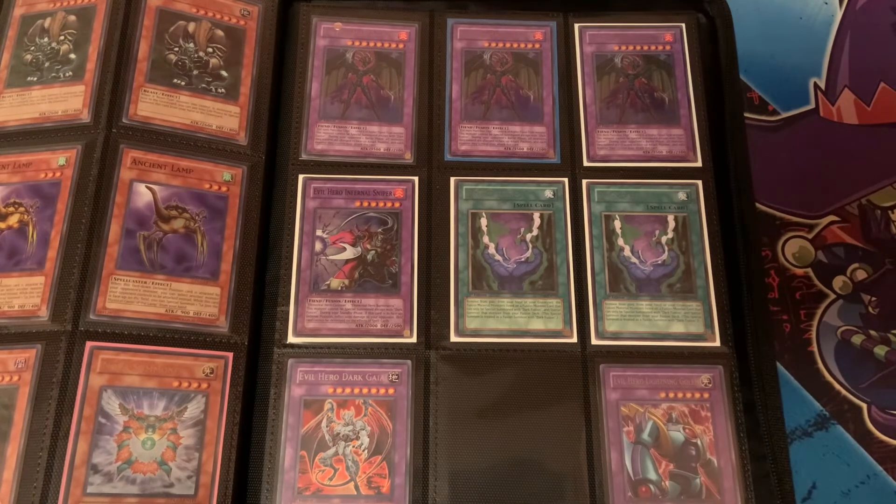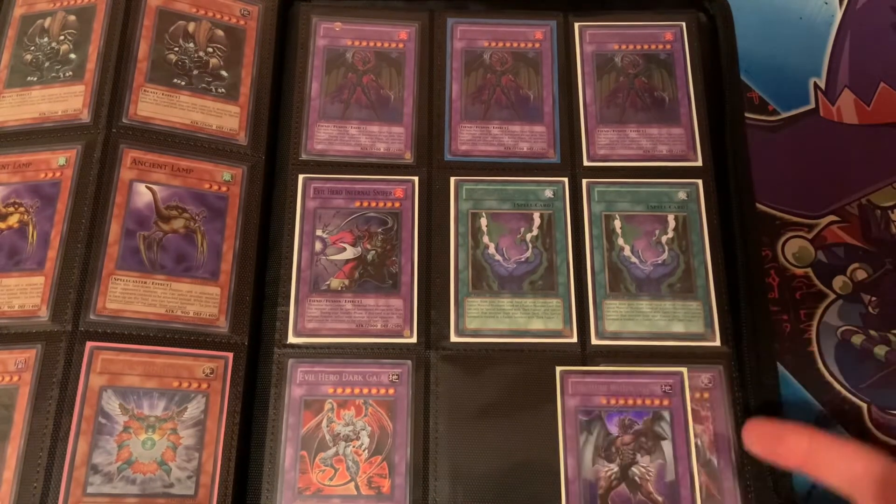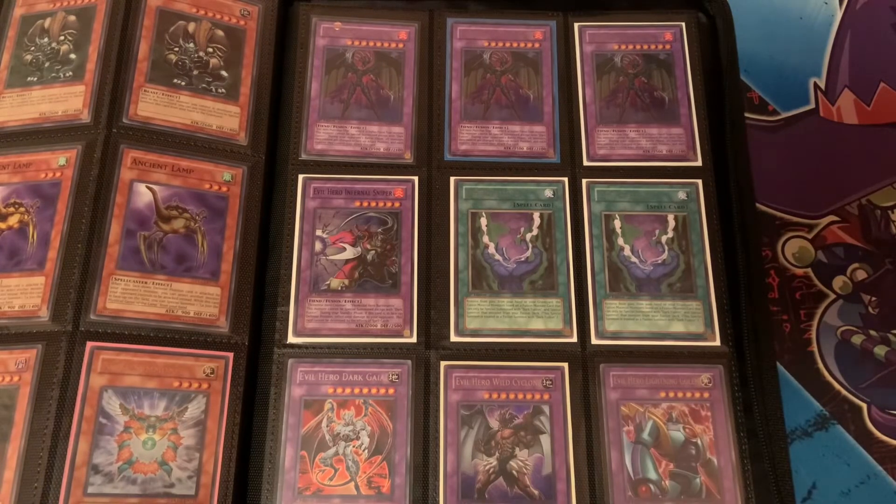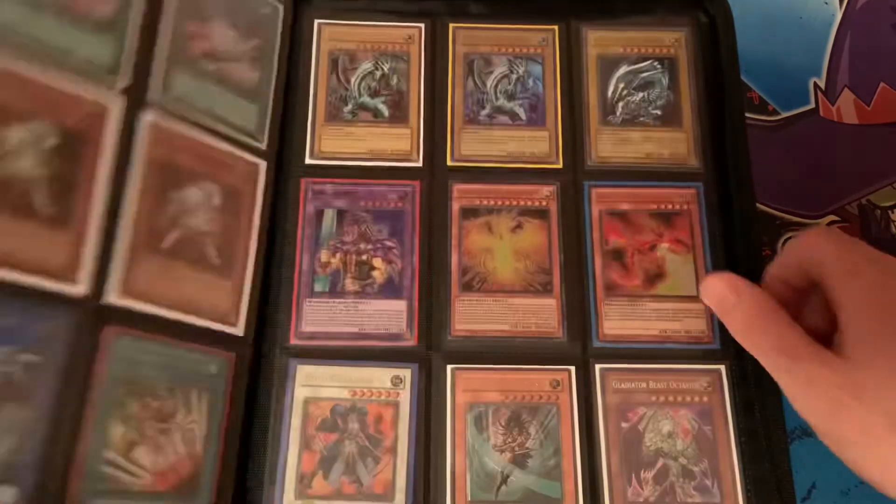Wild Cyclone: if this card attacks, your opponent cannot activate any Spell or Trap cards until the end of the damage step. When this inflicts battle damage, destroy all face-down Spell or Trap cards. So chances are between summoning and attacking one of their face-downs is going to do something, but if you activate Cold Wave and somehow get this attack off — it's Heavy Storm every time.